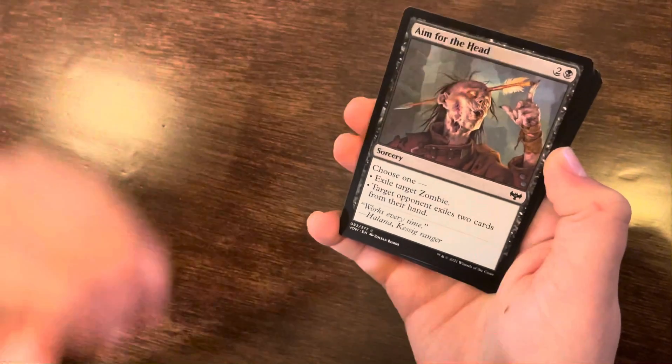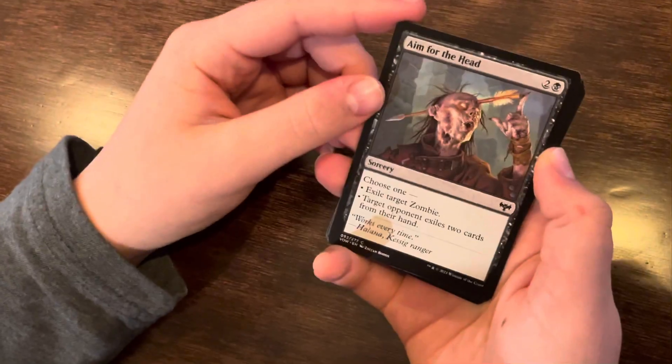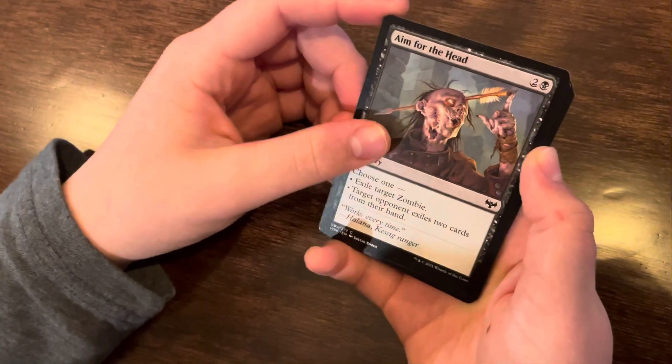Aim for the Head. Costs 3. Choose 1: exile target zombie, or target opponent exiles 2 cards from their hand. Pretty good.